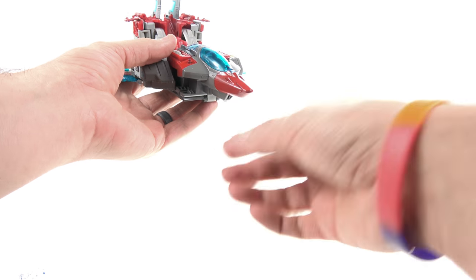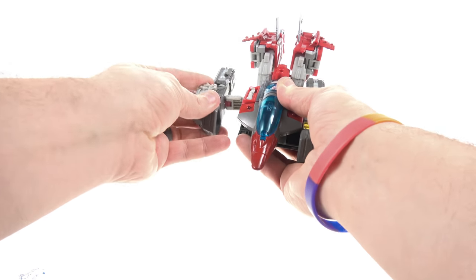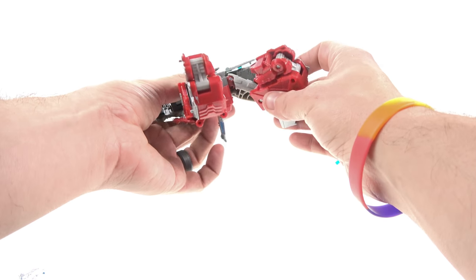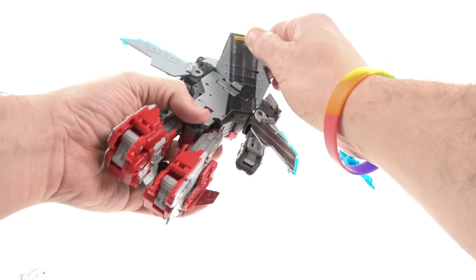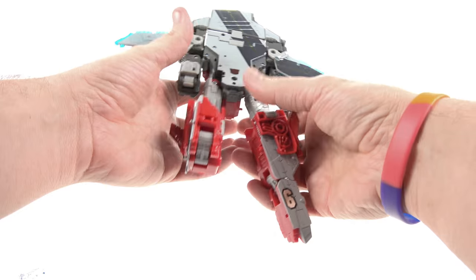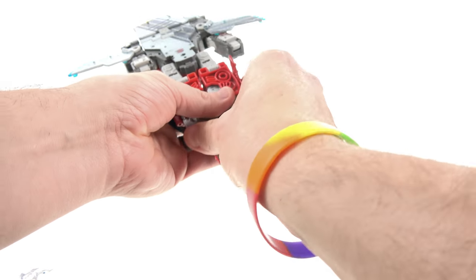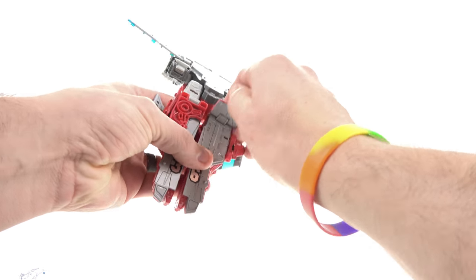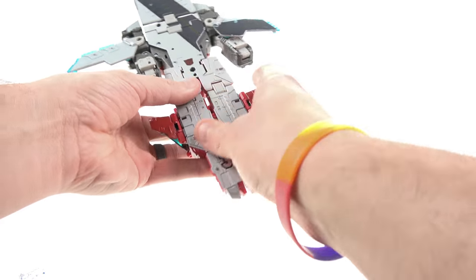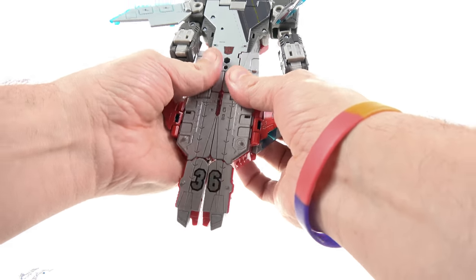He does have a second alternate mode — the aircraft carrier. To get to that, you swivel these up on both sides, come around, flip everything to the bottom, straighten out the legs — they actually tab in so you separate them then straighten them out. Bring this up, fold this section down, rotate these little pieces around. This does utilize the same mold for the most part as Alpha Trion but with a lot of remolded parts. Bring these pieces up, hinge these up, and squeeze all together — it tabs in right here.